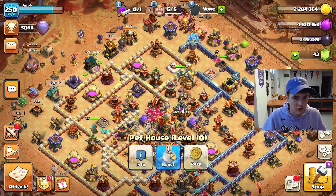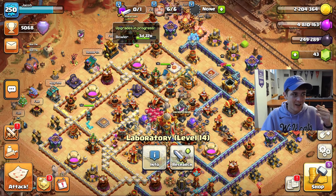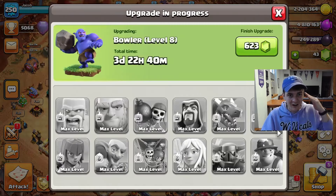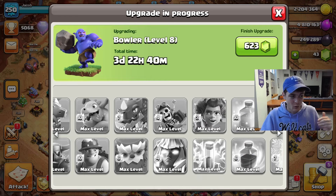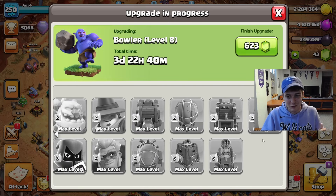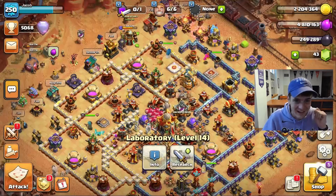From a research lab perspective, if I click this icon — yes, we are upgrading the Bowler and then we are completely done. So in three days and 22 hours we will have completed the entire laboratory until a new update comes out, which is insane. Every single time you can finish a little milestone like that, that is incredible.